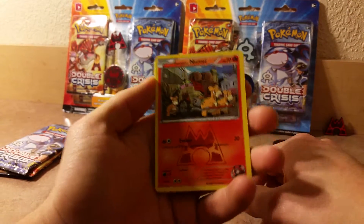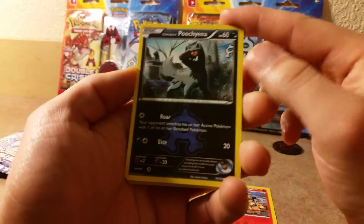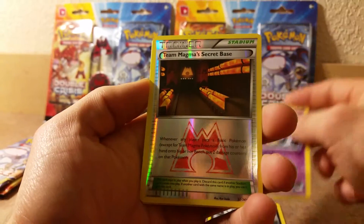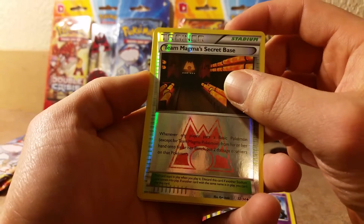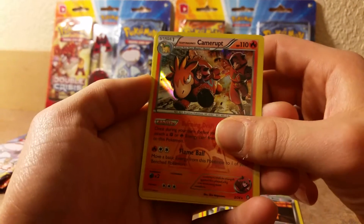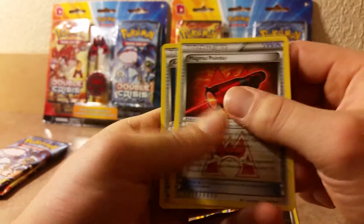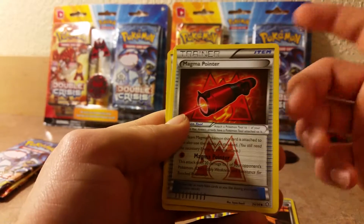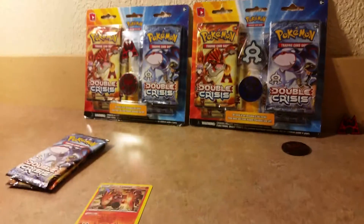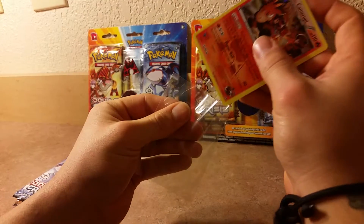Sorry about the lighting again guys. Team Aqua's Poochyena — love that artwork. Team Aqua's Viper. The reverse is an uncommon Team Magma Secret Base trainer. And then a hollow Team Magma's Camerupt — I think these all come with a hollow in each pack. We also have the Magma Pointer trainer and an Aqua Diffuser trainer.